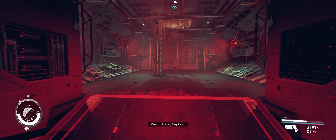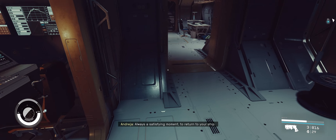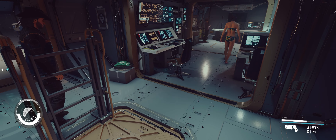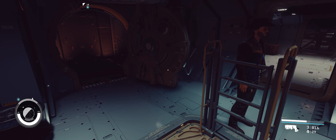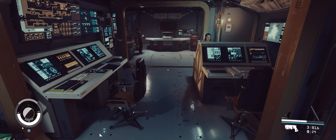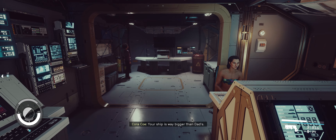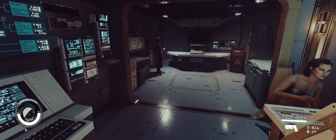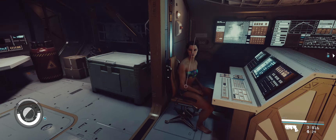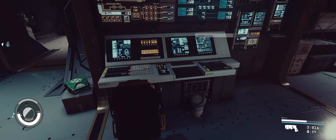Hello captain, hello Vasco. Right there is the ladder — you just click on it and you're in. Always a satisfying moment to return to your ship. So right here is where you come up, and that way goes to the cockpit. Straight back from this we have a double unit. This is the command station — the command module — with a couple of seats and work stations.